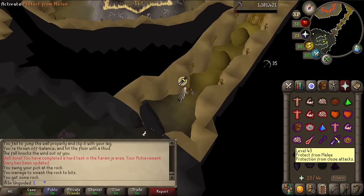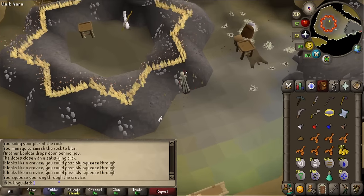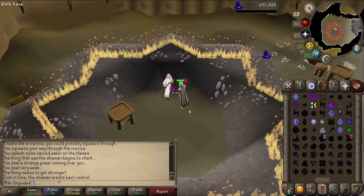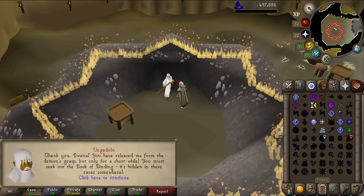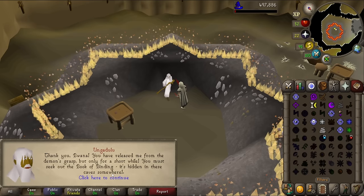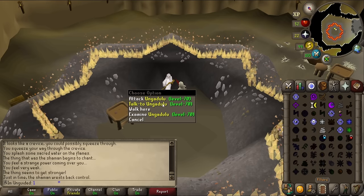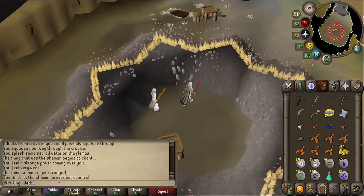I've got a hard task — very nice. Let's go back in and talk to Ungadulu. Do that and then use the curse on him. Boom — and he's alright. 'You've released me from the demon's grasp. You must seek out the Book of Binding — it's hidden in the cave somewhere.' And I think that's it. Now he's going to go back. Well, he can't help me — let's go back to the bank.